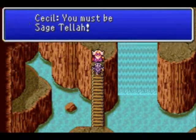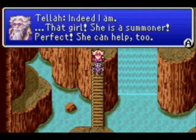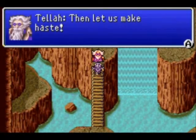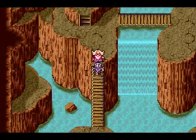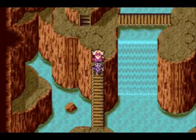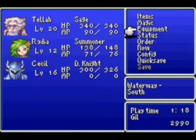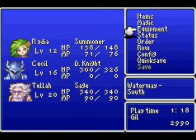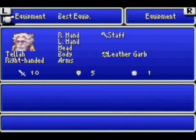By the way, this is the old man, and then we realize — oh, he's Tella. This is the guy that wouldn't let you pass if you hadn't talked to Rosa. And if you didn't talk to Fat Chocobo in the DS version, but that's the only version where that applies. But after talking to Rosa and going into this cave, Sage Tella will join your party. Hooray! Another spellcaster and a much better spellcaster. For some reason he's put into the front row, so we're going to change that, so now he'll take less damage.